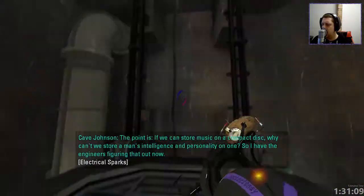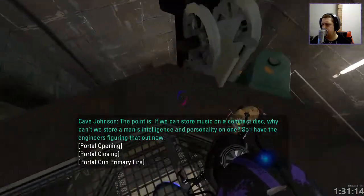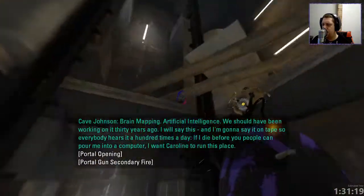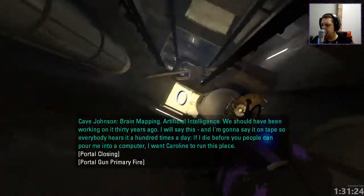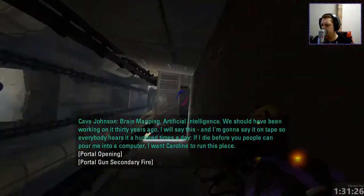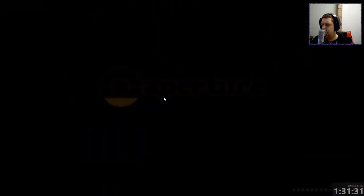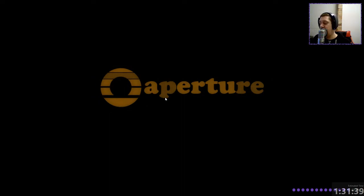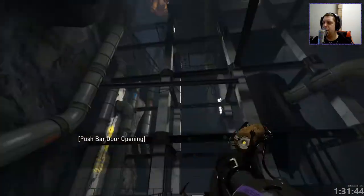Cave Johnson continues: 'The point is, if we can store music on a compact disc, why can't we store a man's intelligence and personality on one?' At this point, they're definitely coming to artificial intelligence — they should have been working on it 30 years ago. I will say this, and I'm gonna say it on tape so everybody hears it 100 times a day: if I die before you people can...' They're definitely talking about the GLaDOS program — putting somebody into a computer. Clearly he said it. So yeah, definitely at this point in time they are thinking about doing that.